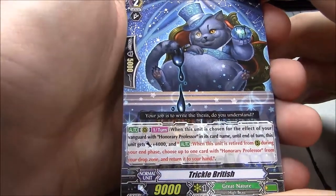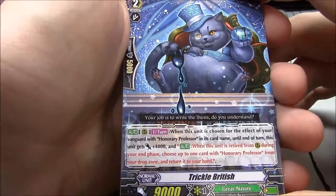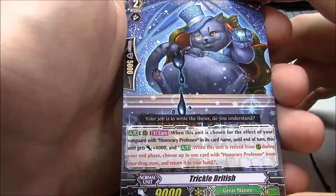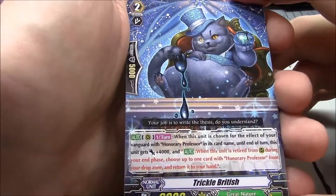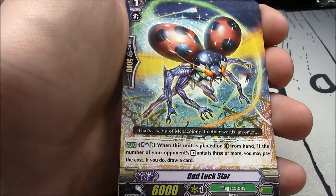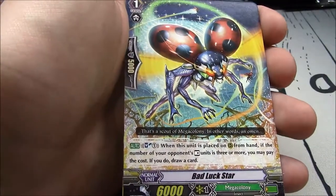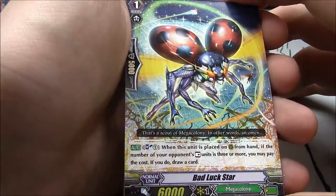Once per turn — when this unit is chosen for the effect of your vanguard with Honorary Professor in its card name, this unit gets plus 4k. When this unit is retired from rearguard during your end phase, choose up to 1 card with Honorary Professor from your drop zone and return it to your hand. Bad Luck Star — soulblast 1. When this unit is placed on rearguard from hand, if the number of your opponent's rest units is 3 or more, pay the cost and draw a card.